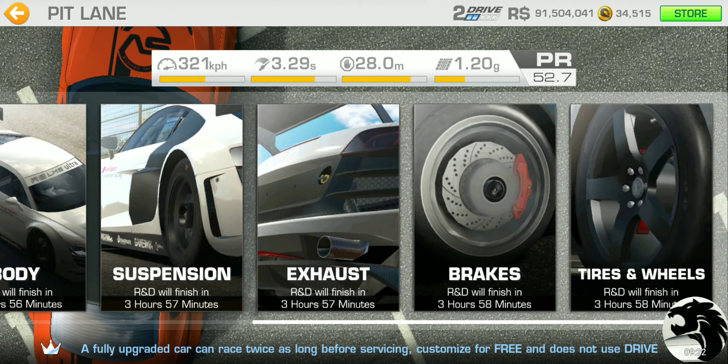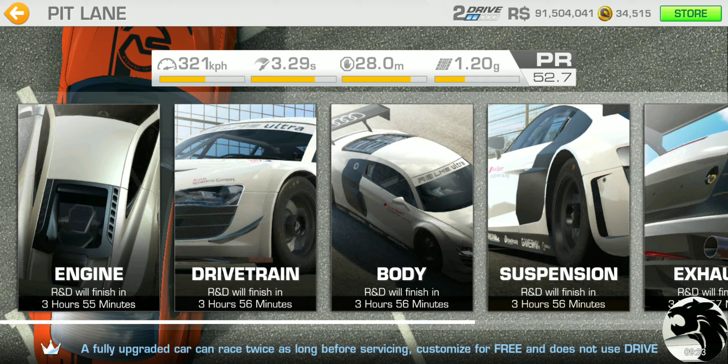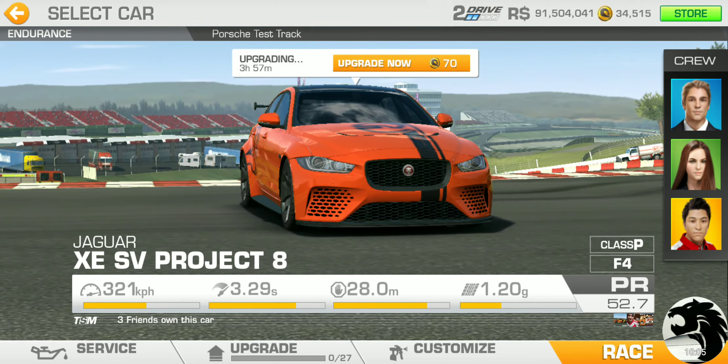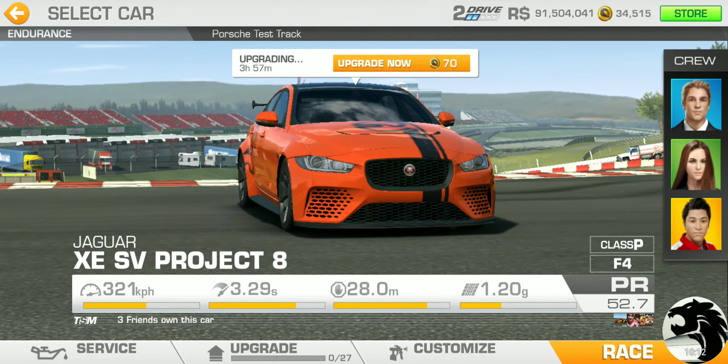This car is fully customizable. The official livery already has the Jaguar branding painted on, which is nice. The official paints run through different colors with the same design — blue, kind of a gray or silver inlay, black, an inverted version of that, orange, and then a slightly redder version. The white is my favorite — it just looks very clean — but I'm not going to spend 10 gold to get that for the time being.